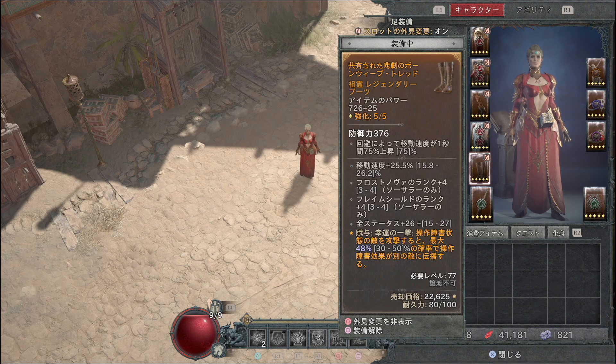ブーツは回避回数プラスがつくのが一番望ましいです。特性は移動速度を優先してください。さらにフロストノバのランクプラス4とフレームシールドのランクプラス4が乗っていて移動速度も乗っていると非常に良いです。マナ消費量軽減も付きますので乗っていると完璧です。